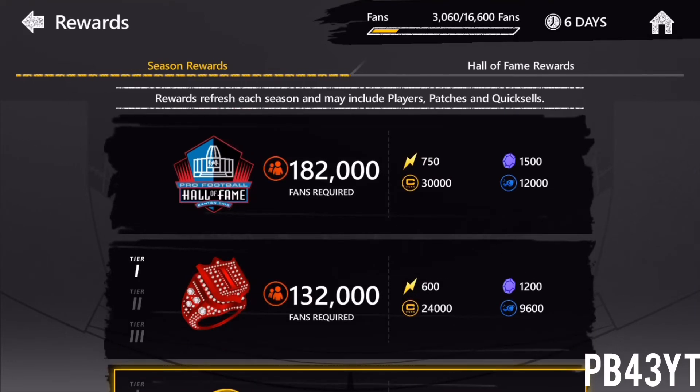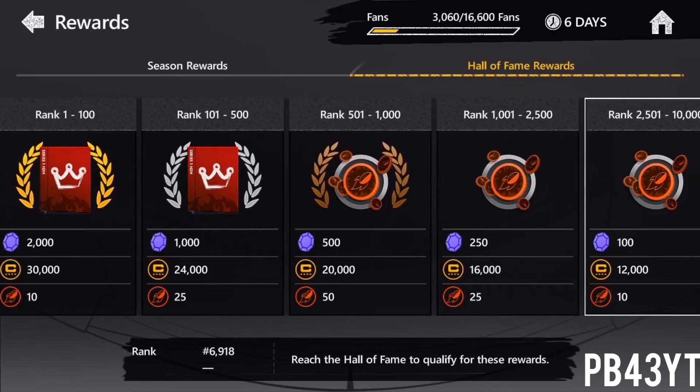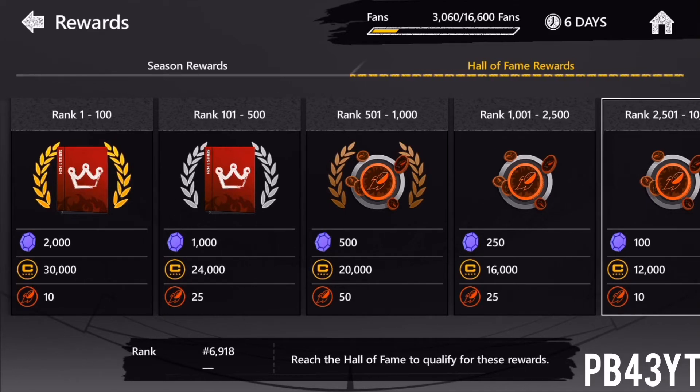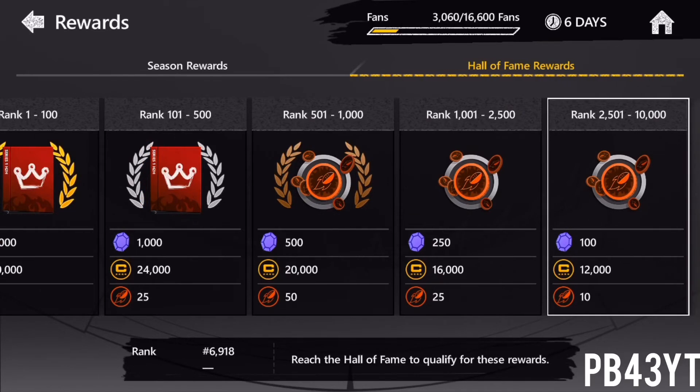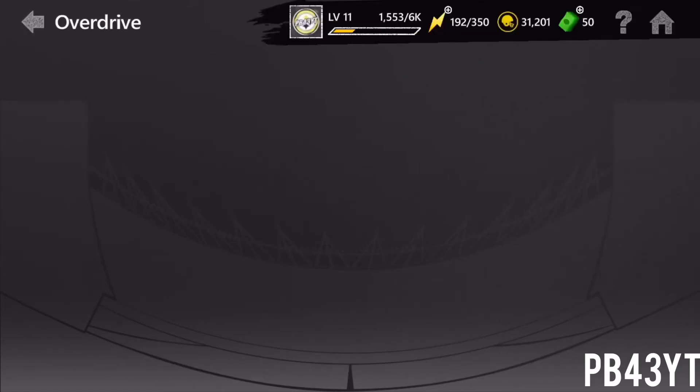It just keeps going up — you get 1,500, 1,200 as you can see. And if you get in the Hall of Fame and in the top 10,000, you get 100 gems and head-to-head tokens, which is super helpful and can turn into elites. I'm actually 20 out of 25 head-to-head tokens for another elite player. For top 2,500 you get 250 gems, top 1,500, top 500 gets 1,000, and top 100 gets 2,000 gems. I'm going to try to get the top 1,000 this season because I want to get the 50 head-to-head badges. That's another really easy way to get lots and lots of gems.